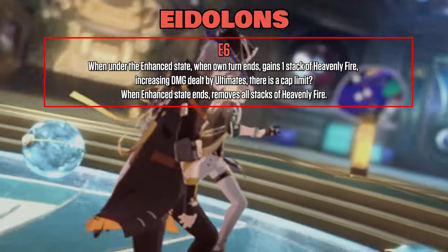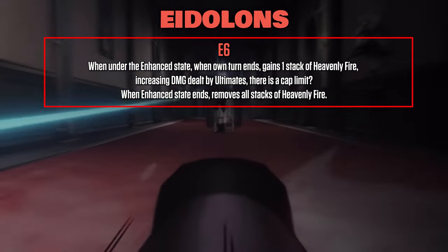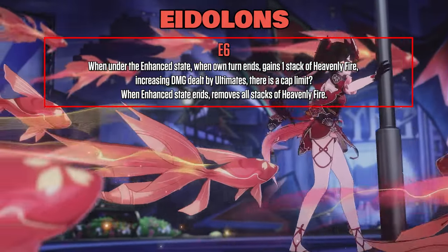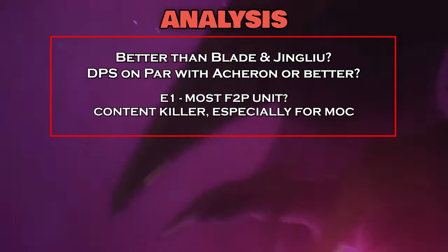E6: when under the enhanced state, when own turn ends, gains one stack of Heavenly Fire, increasing DMG dealt by Ultimates. There is a cap limit, and when the enhanced state ends, removes all stacks of Heavenly Fire. Overall, Firefly is a huge upgrade over Blade, though we don't have any numbers yet.